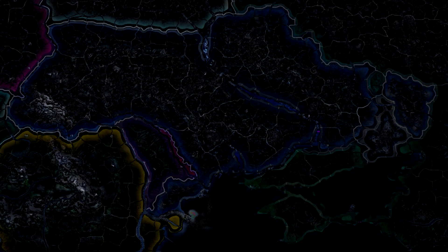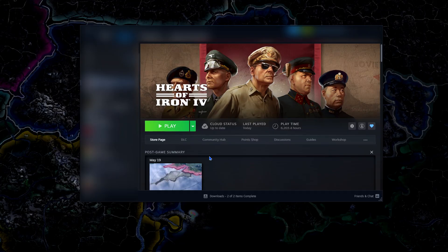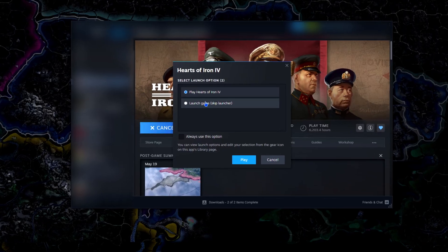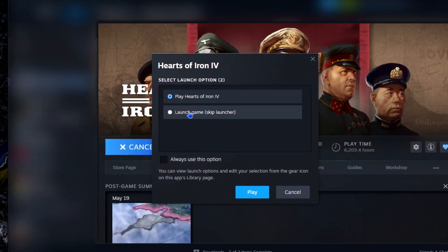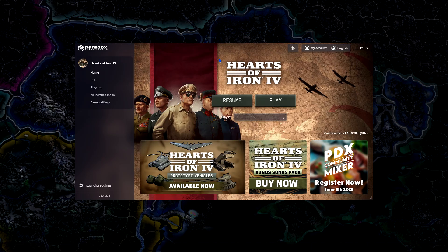First order of business is how to create a mod in the first place, and for that we will need to actually go into the launcher. What you want to do is click 'Play' right here and choose this option up here. This option will open the vanilla game immediately, or whatever mod you have installed — this will just open HoI4 immediately. This will be where all your mods are, and that is what we will be using.